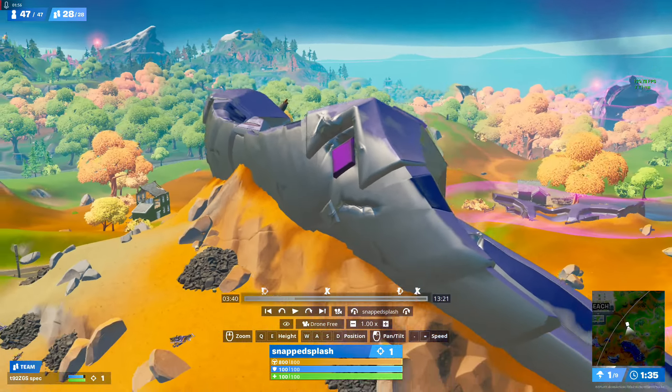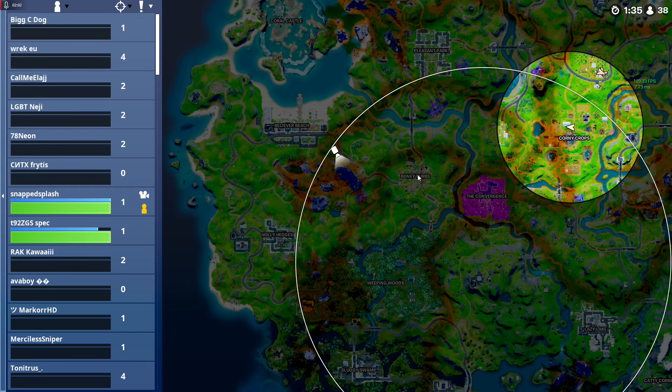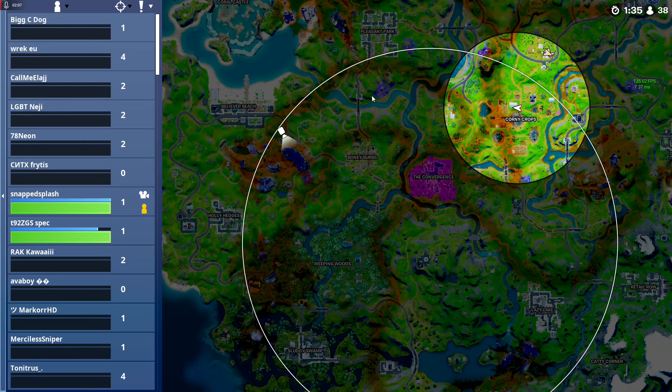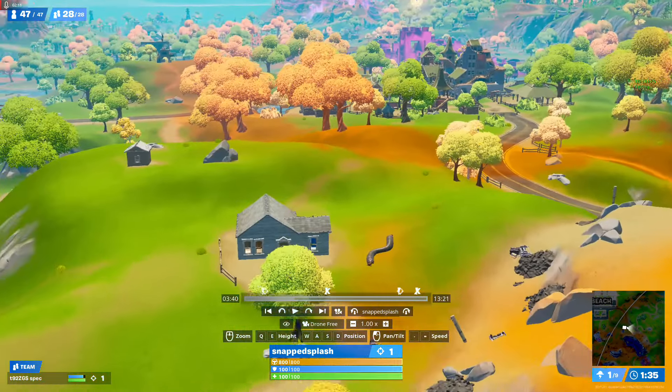So I'd recommend hiding and finding a good hiding spot in the centre of zone or in a POI. Once you find that, stay there until late game when the zone pulls in, then rotate a little bit late and try to centre up after that so you don't have to do as much rotating.